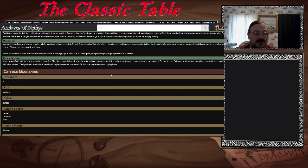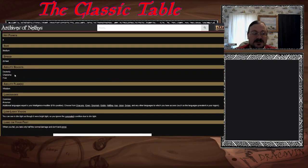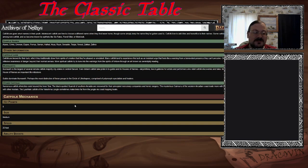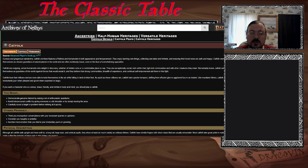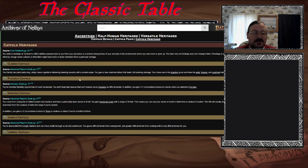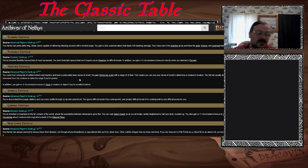As for stats, you get Dexterity and Charisma ability boosts, plus a free one. Wisdom is your flaw. You get low light vision and Land on Your Feet — when you fall, you take only half damage and don't land prone. There's a bit of stuff to being a catfolk, and their heritages offer a pretty decent selection.